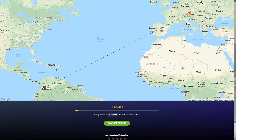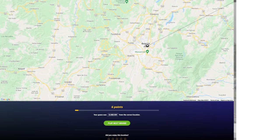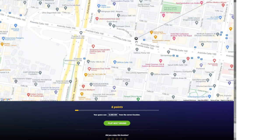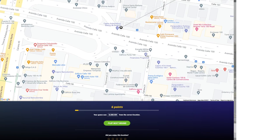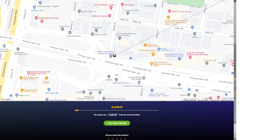I was actually really, really far away on that one. We were in Colombia, in the city of Bogota, right here. What was that building with the giant Red Bull can? I'm not sure. I've only got 6 points — my guess was 9,406 kilometers from the correct location. That was quite a bad round.